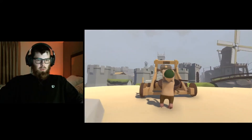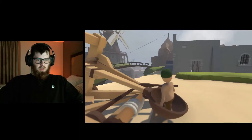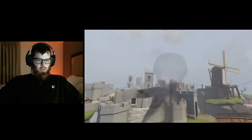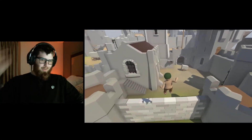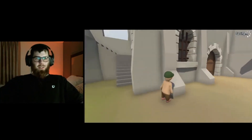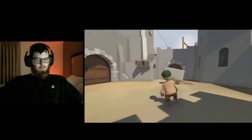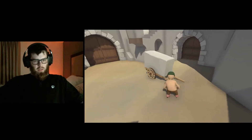Even though it's super derpy and basic, the physics in this game are pretty impressive — the way things work. Whoa! Boom! So there we go — that's one way over the wall. And you can see that we've got the saving checkpoint up in the corner. Yeah, now we're over here in this area.